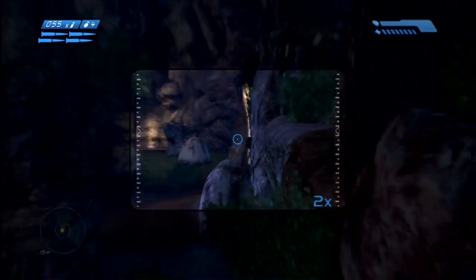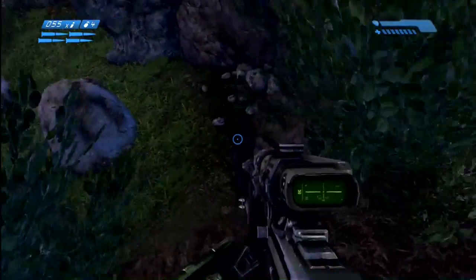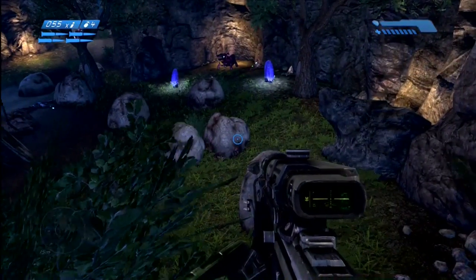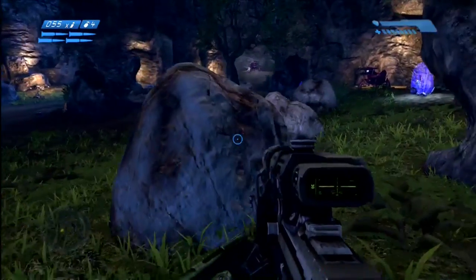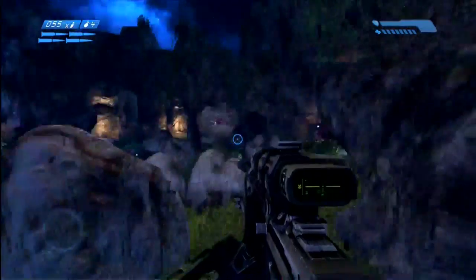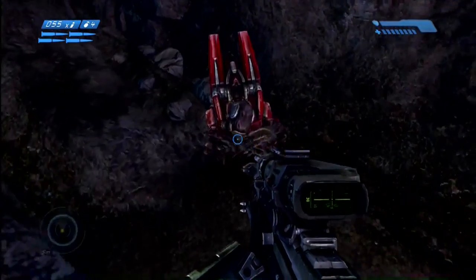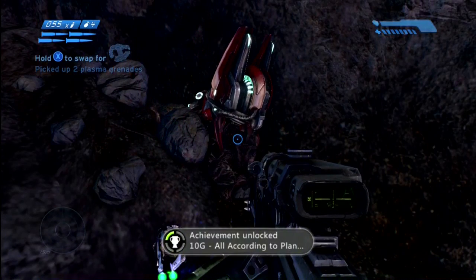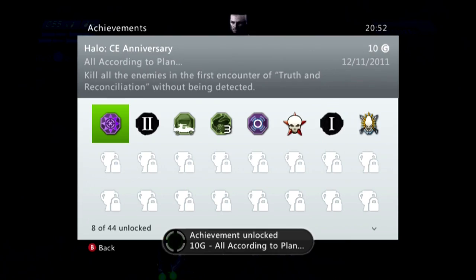The achievement doesn't pop at this particular point and I'm thinking why not. I've skipped this part because I spend the next two minutes walking up the right hand side of the ridge so that I'm not detected. I have no qualms about jumping down here. I'm still looking for the enemy but I actually hear something behind me. How close was I to alerting that enemy? There's always a hidden one in the corner — and there you go. 'All According to Plan', 10 Gamer Score, without alerting any enemies.